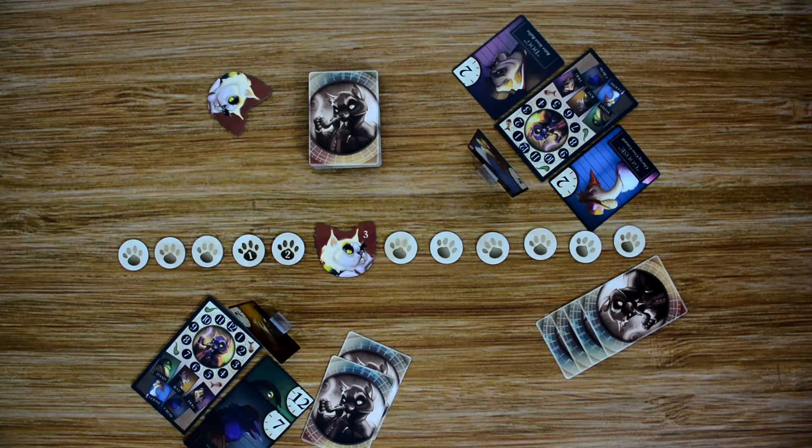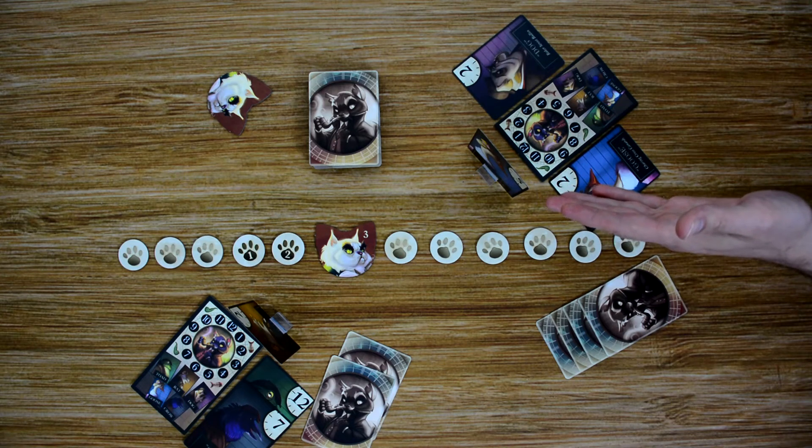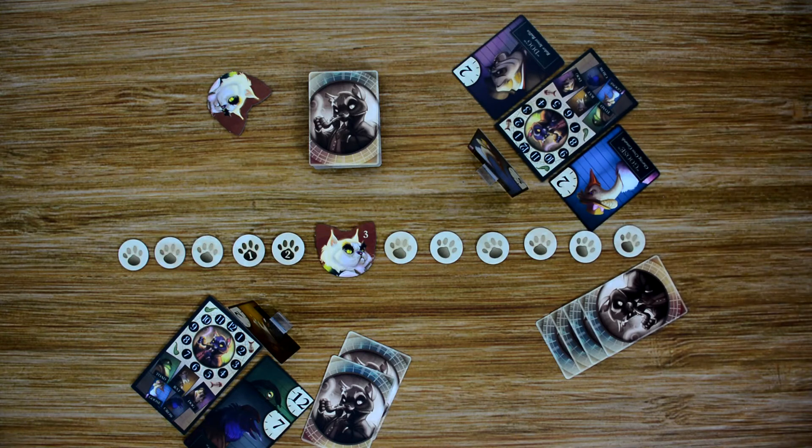Each player's turn consists of two phases: the action phase and the cleanup phase. During the action phase, the player must perform an investigate action — playing two of the clue cards they have. They must play two clue cards even if they already know the details of their suspect and are simply going to guess.